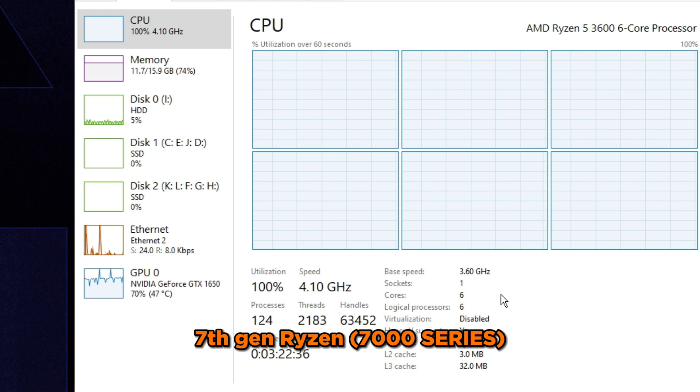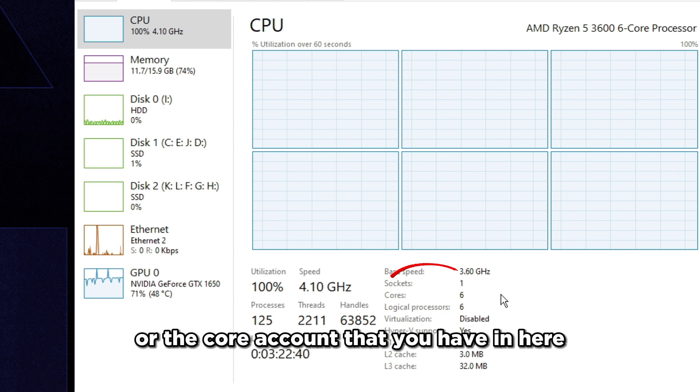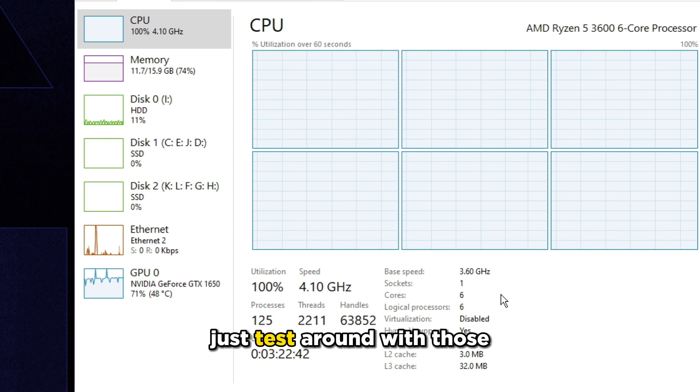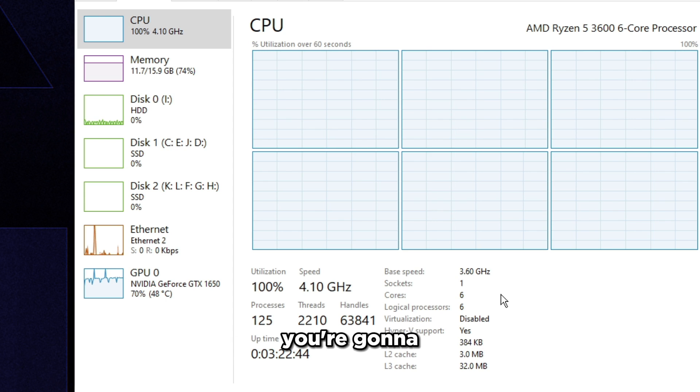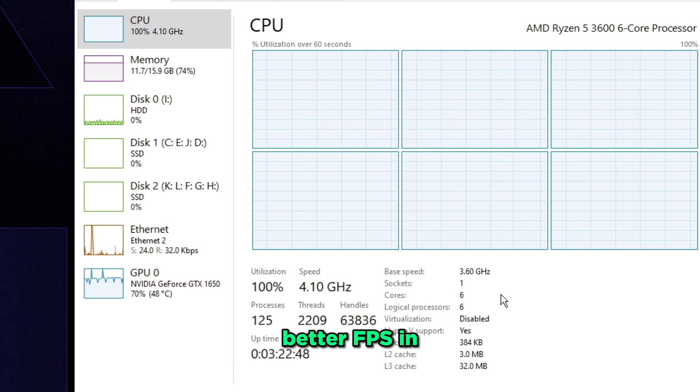Specifically for 7th gen Ryzen, you want to test around with 6 or the core count shown in Task Manager. Test both values — depending on which one you use, you're going to get different results. Whichever gives you the most consistent, better FPS is the one you should use.